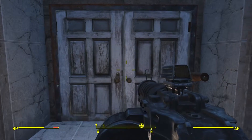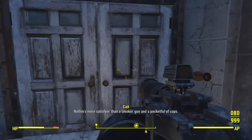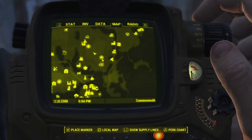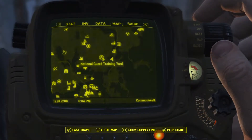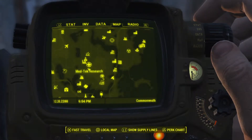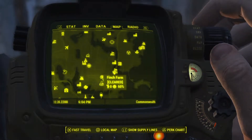Troubleshooting Tuesday. I'm going to show you a way to farm gear. There are loads of different places you can do this, but the easiest place is the National Guard Training Yard — it's right there on the map. You've also got Medtech, County Crossing, the Revere Satellite, and Finch Farm.